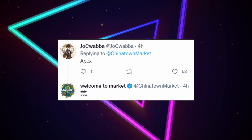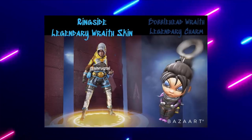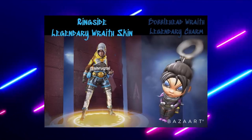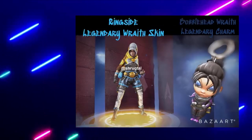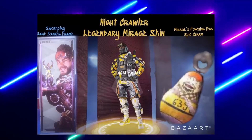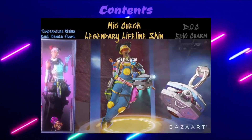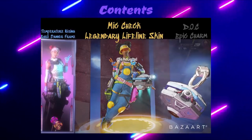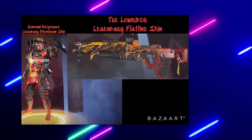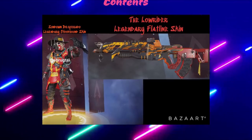Here are the skins before they rebranded — I would expect something very similar, just with some logo changes. The skins were data-mined by Shruktul. We were supposed to get a Wraith legendary skin called Ringside with a bobblehead charm, a Mirage Swordplay banner frame with the Nightcrawler skin and a punching bag epic charm, a Lifeline Temperature Rising banner frame with a Mic Check legendary skin and a Doc epic charm, and Bloodhound was to receive the Sundown Desperado legendary skin along with the Low Rider legendary Flatline skin.